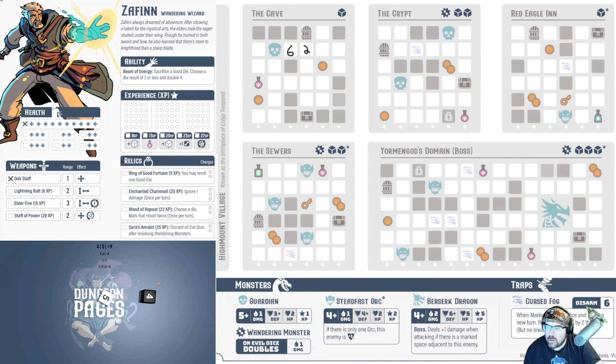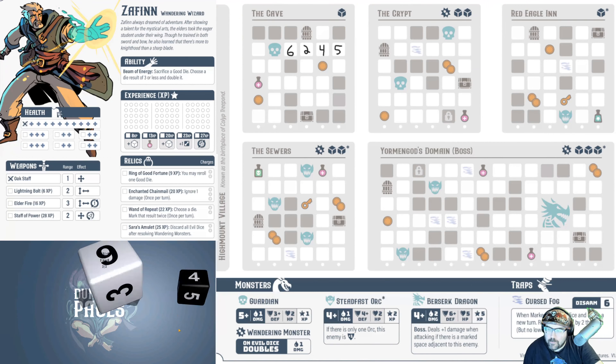We've used up all our dice so we start the next round. The evil die is a four — they only do damage on a five — so we're safe again. I have a four and a five. I really want to go down and around to get another three, four, five, or six next to this enemy so it can't damage us anymore. I can't connect this with a one, two, or three because I didn't roll those, so I'm going to waste these numbers and put a four and a five over here.